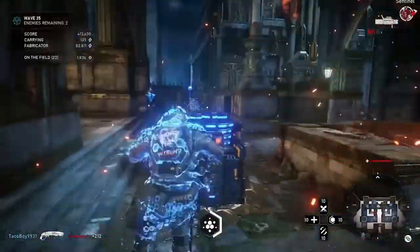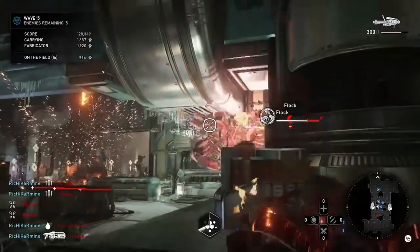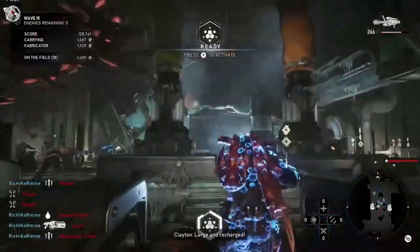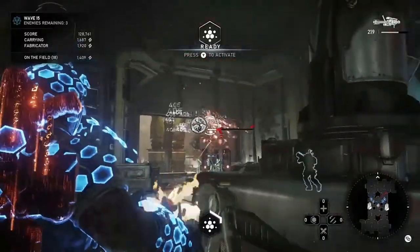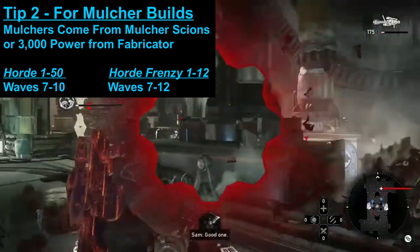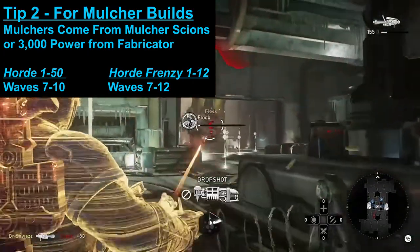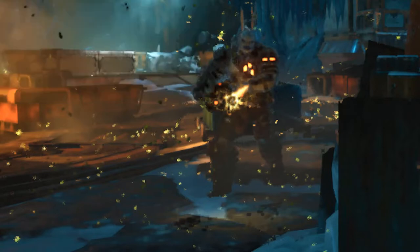Tip number two: if you're running a Mulcher build, Mulcher Scions spawn on regular Horde waves 7 through 10, so you can survive with the Torque Bow build until then, get a Mulcher, get a locker, and then perk up the chain gun ammo regen. In Frenzy, Mulcher Scions spawn waves 7 through 12, although in Frenzy it's more justified to just buy one with the power you start with.